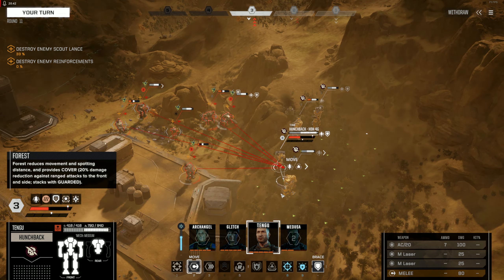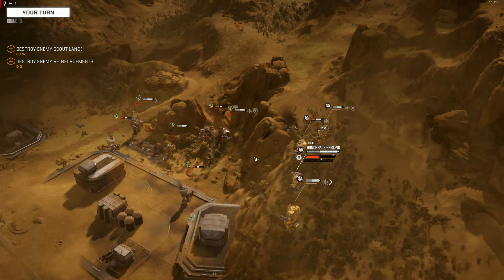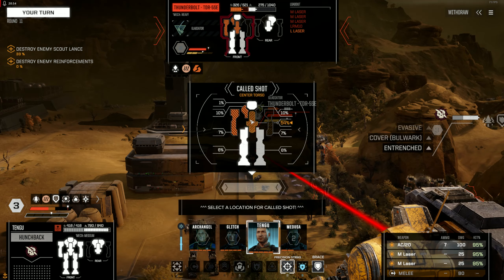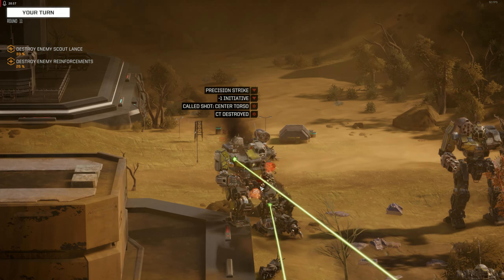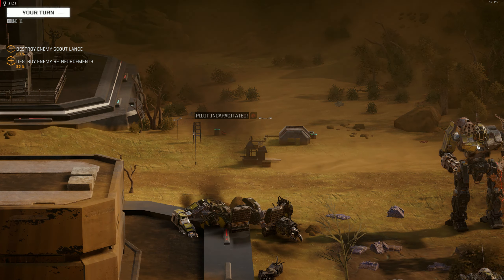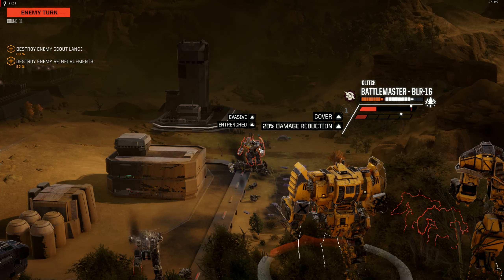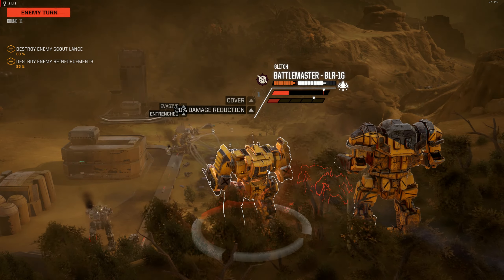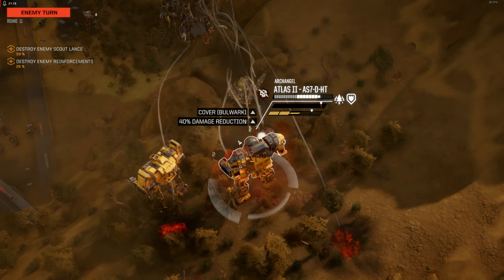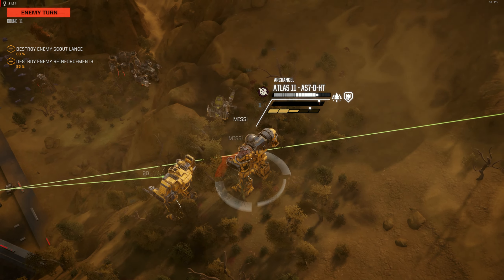Hit there. Good to go. I thought she was on the wrong side — move him around. All weapons are go. One dead. He's the next one out. You can see the LRMs. 40% damage reduction because of the forest and the shield.